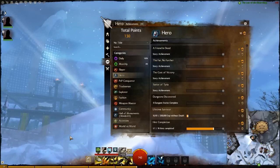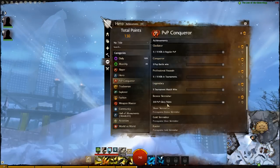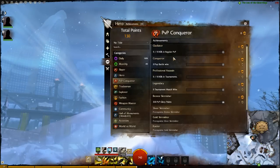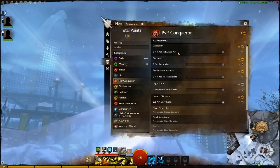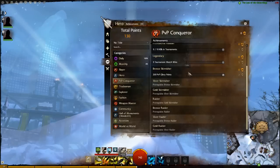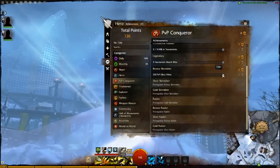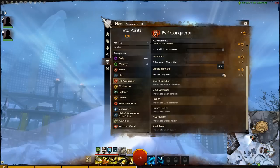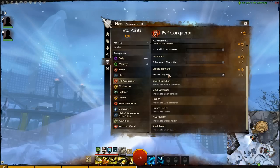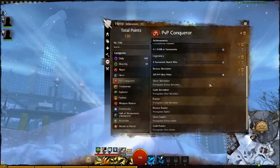If you participate in every aspect of the game you'll see all the hints — but I'm not certain. Next up is the PvP Conqueror achievement, which covers winning PvP battles, getting kills in PvP and in tournaments, and gaining glory points. When you gain 250 glory points you'll unlock a title, then progress through silver skirmisher, gold skirmisher, and so on. These all seem to be chained together and may each award a title.